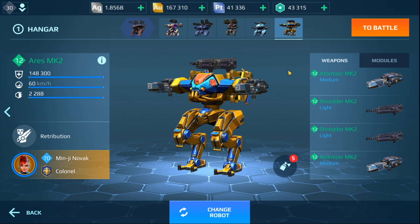Hey guys, welcome back to my channel. Today's video we are going to take a look at a new brawler setup for the Ares using the new Atomizer weapon. Ever since the Atomizer came out I started looking at other weapons I could use with it, and the Shredder is one of them. It also has a 500 meter range and has lockdown capabilities. I think it works really well with the Ares because the built-in weapons all have a range of 500 meters, so let's see how it works as a brawler.